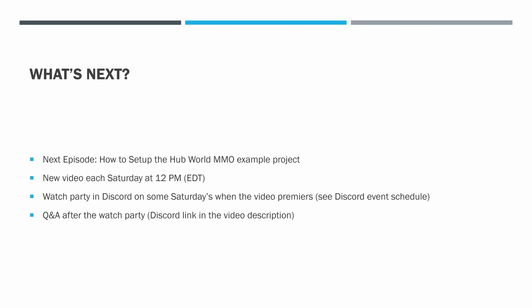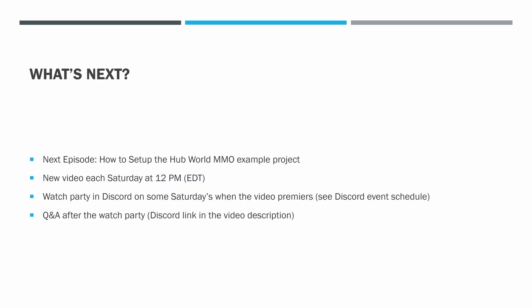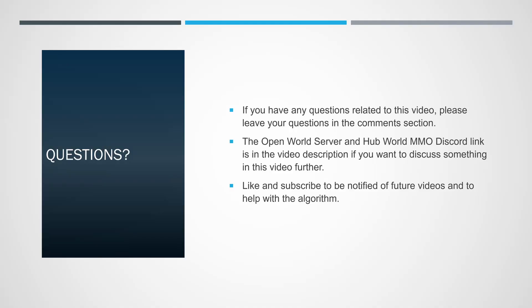The next episode in the series will be how to set up the Hubworld MMO Example Project. A new video will release every Saturday at 12pm. There will be a watch party in Discord on some Saturdays when the video premieres — see the Discord event schedule. There will also be a question and answer session after the watch party. The Discord link is in the video description. If you have any questions related to this video, please leave them in the comment section. Please like and subscribe to be notified of future videos and to help with the algorithm. Until next time!